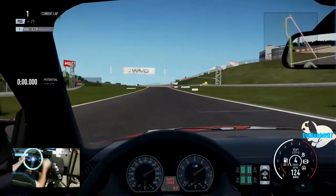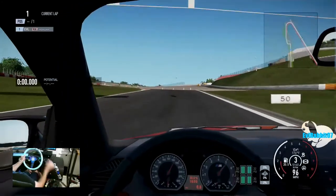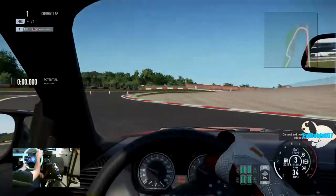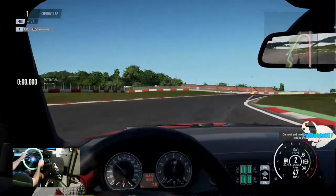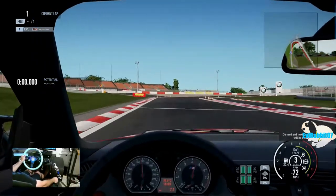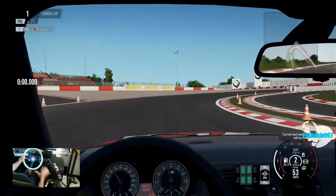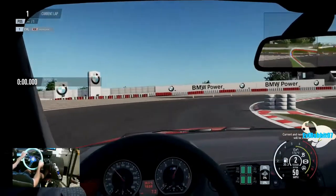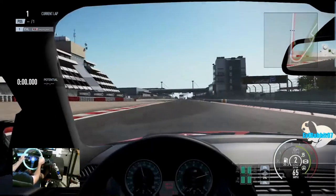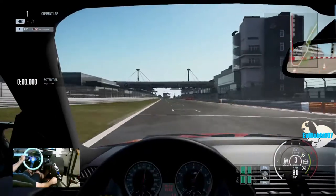We're gonna make do and try and do the best we can. I'm not used to seeing my map up in the top right corner. We completely screwed that out lap up — it's alright though. There's no wall there in Project Cars; I was normally using the wall in Forza 7. So we're going to go to the line and start from a dig, see what we can do in this 1M.